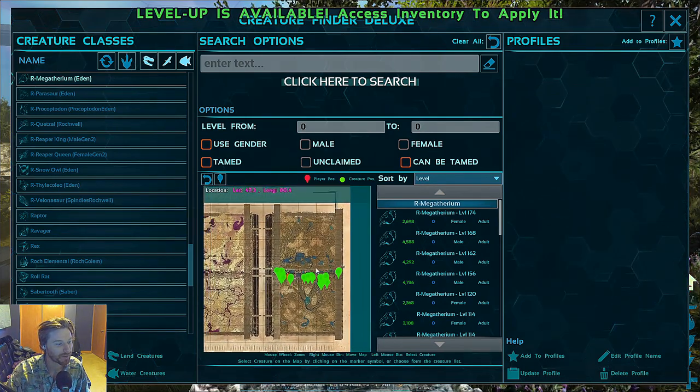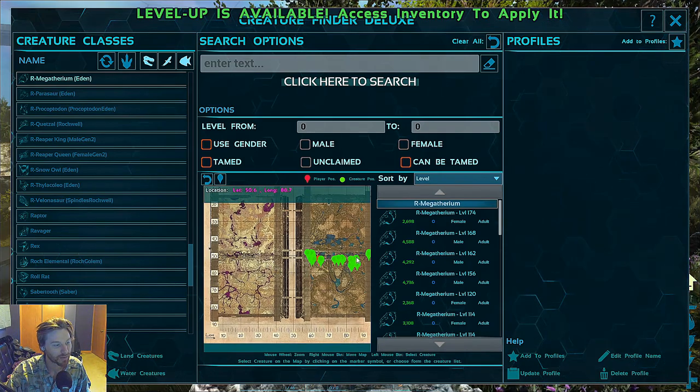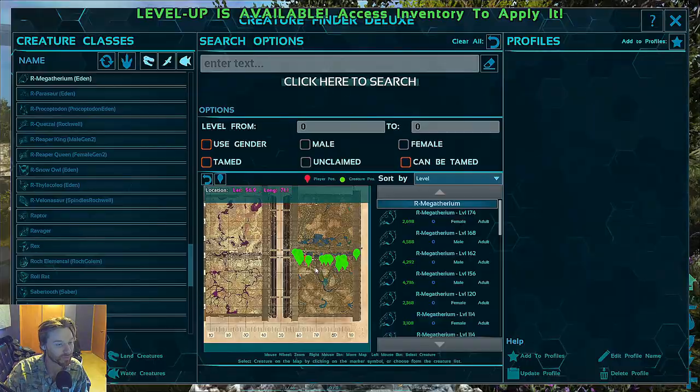Let's pull the map out a little bit — this is kind of the area, so we're looking at just below 50 and right above 60. If you go straight across the map in that area, you should be able to find one.